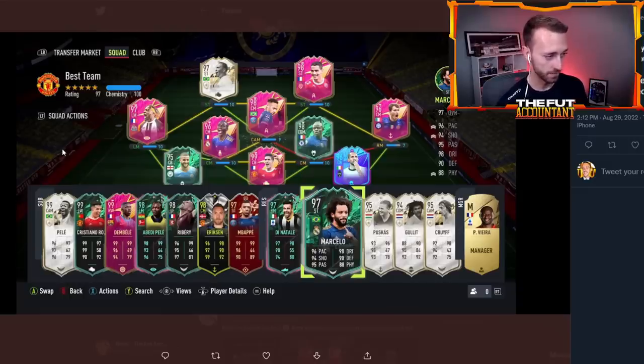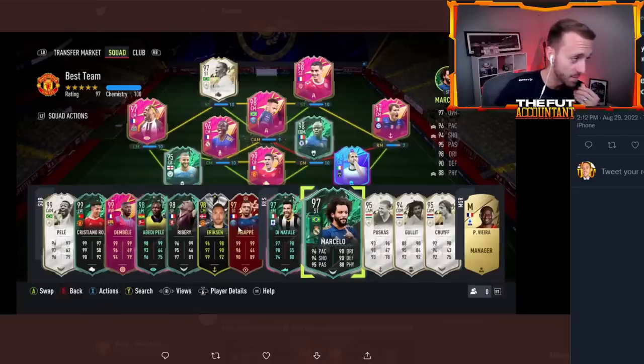And then Ronaldo, R9 — wait, just kidding, R9 was his most expensive pull. So this guy packed R9. Red Mbappe was his best pull during TOTS. The rest were traded, crafted, or bought. Red Mbappe is sick and you packed 97 R9. That's nasty.